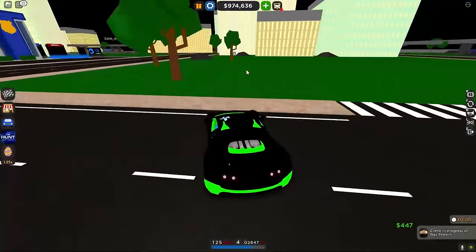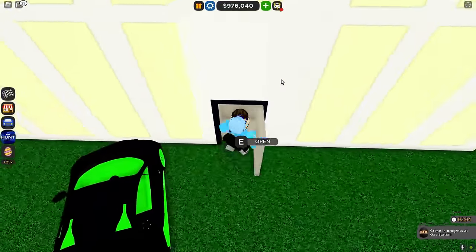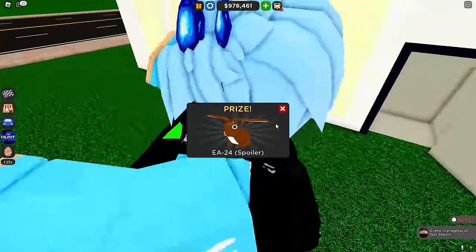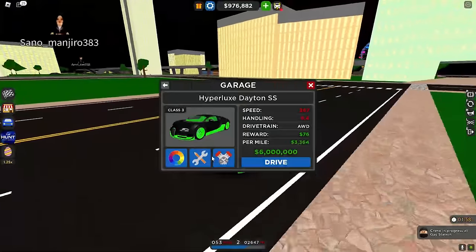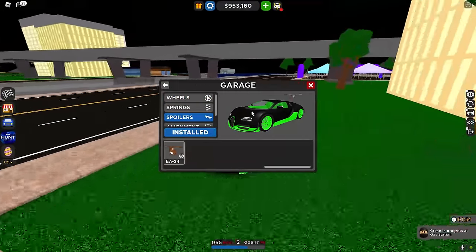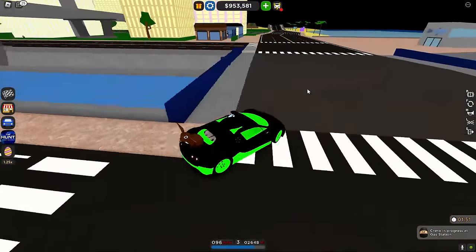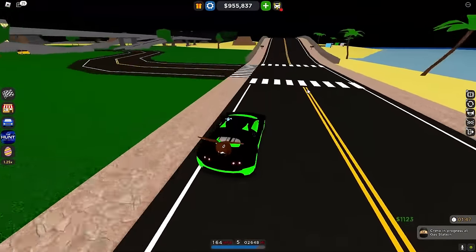There's another door here — let's get another foxy egg. Another foxy egg right here, open up the door. We just got a spoiler — might as well equip it to our car while we're trying to get all of these eggs, just to make it look a lot better. We are speed running this, can't lie.